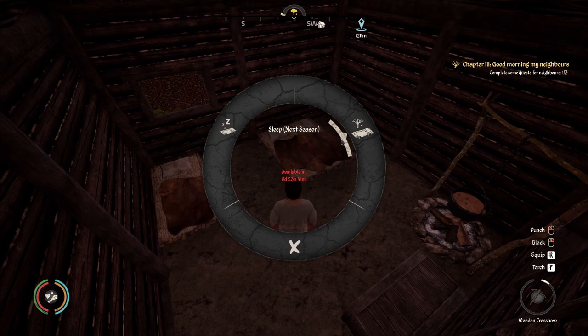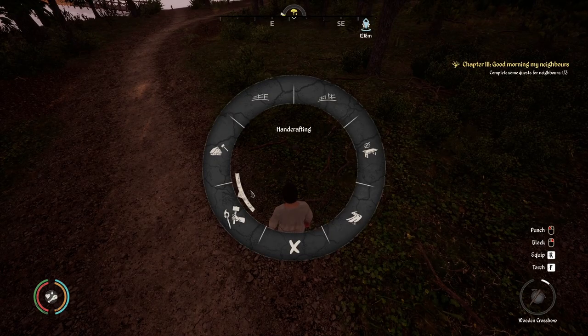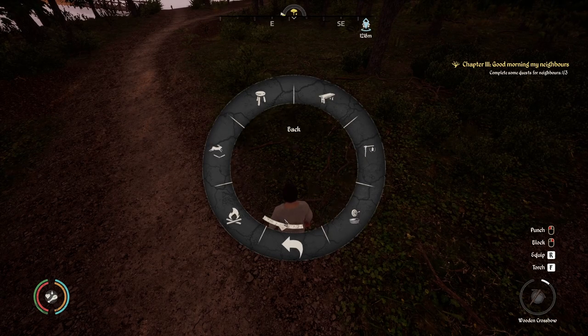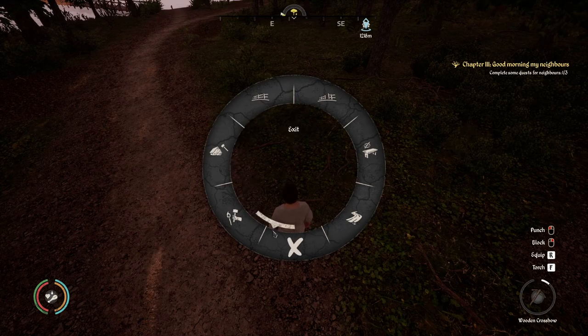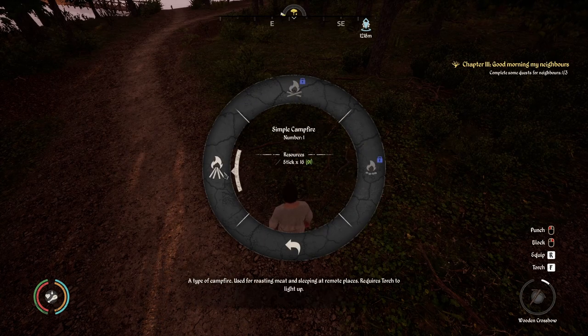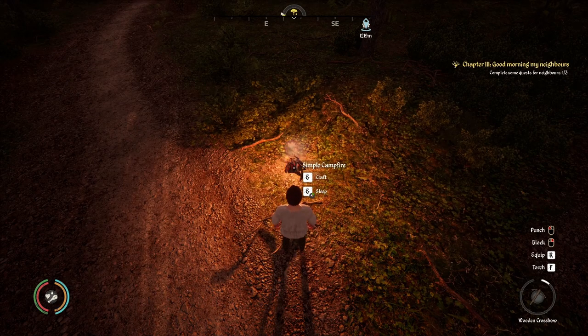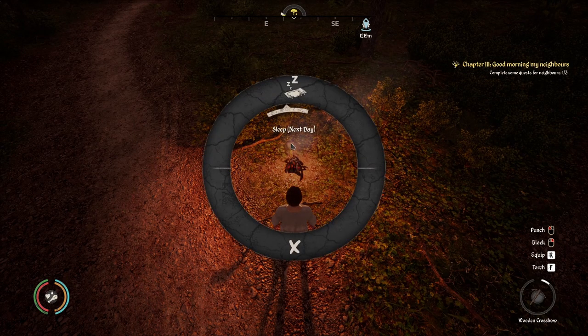The only way to get around that is if your seasons are less than three days. Also if you're out and about you can actually create a campfire. You go to your crafting wheel which is Q, go to furniture and decoration, then scroll over to campfires and you can craft a campfire even the smallest one. You can light the campfire and if you hold E it'll give you the option to sleep the next day. Now campfires will not give you the option to sleep next season, only the day.